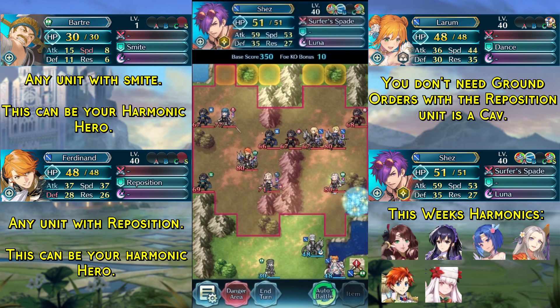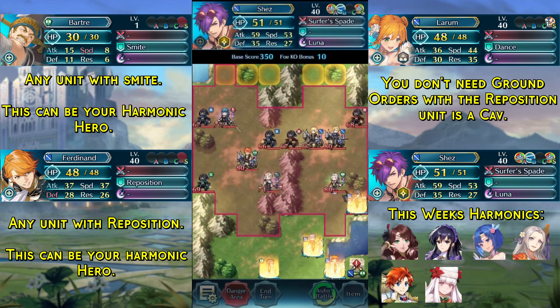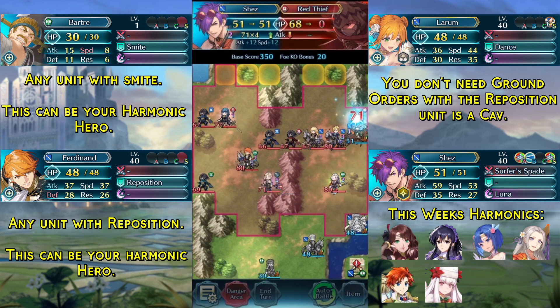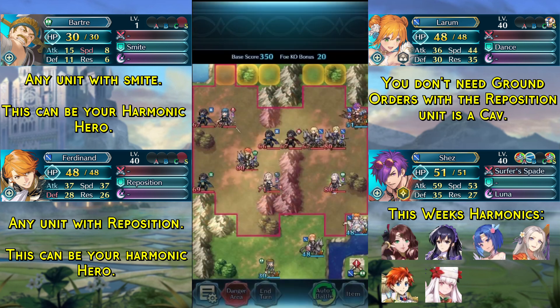We do not use our Kanto. We just stay in place and then use the Infantry Boots that we just got to make LaRoom move next to Shez, dance from the bottom, and then attack this Red Thief and take his place. We end turn.